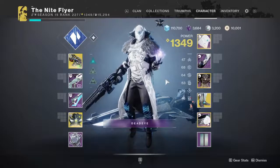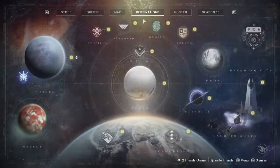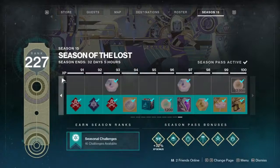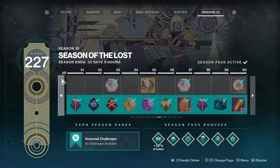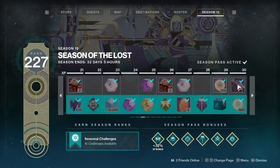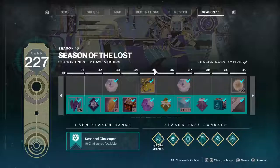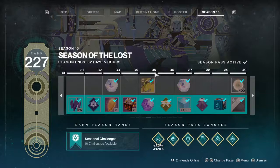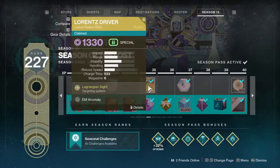First thing you want to do is open up the Director, then you gotta head over to the Seasons tab. You backtrack a bit until you get to level 35, where you can get the Exotic if you level up 35 levels and if you're not paying for the pass.